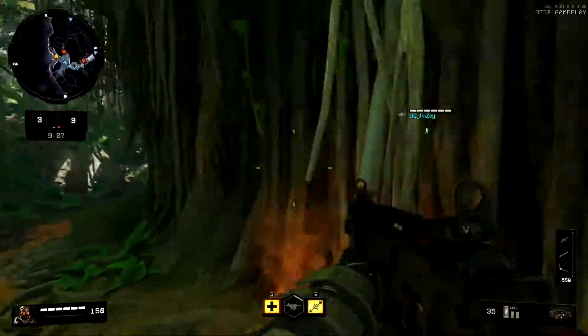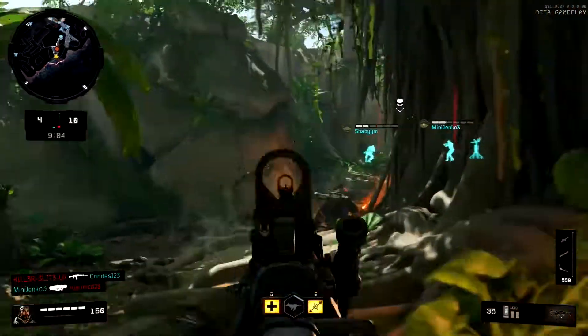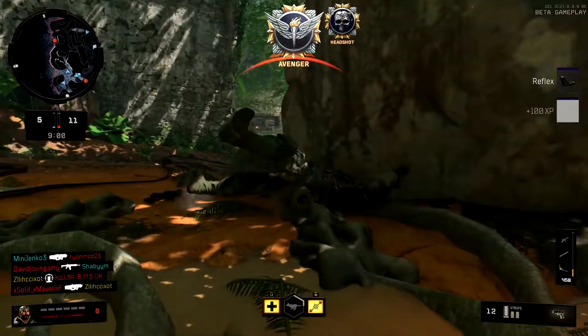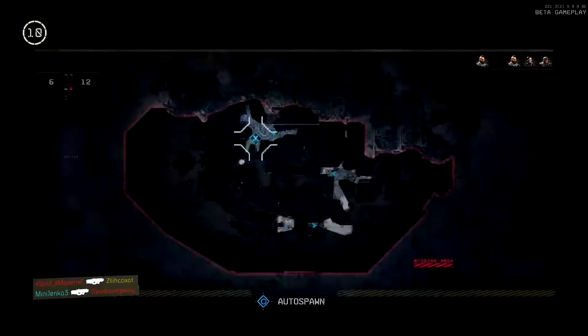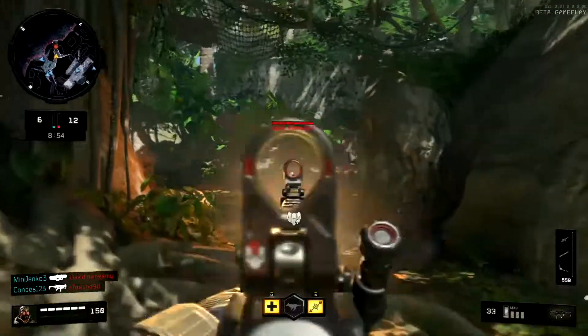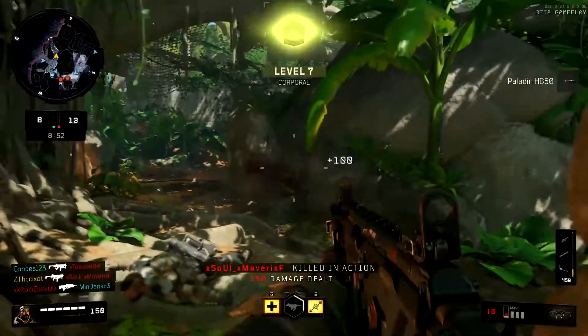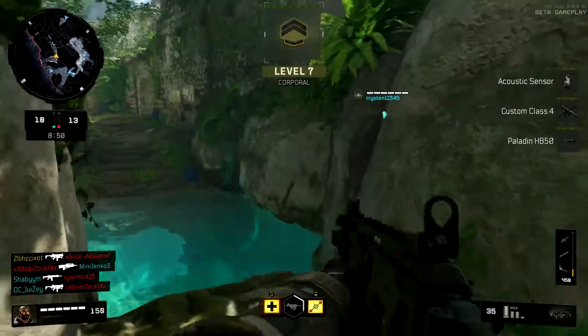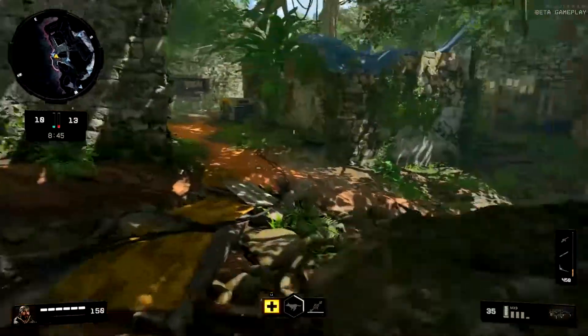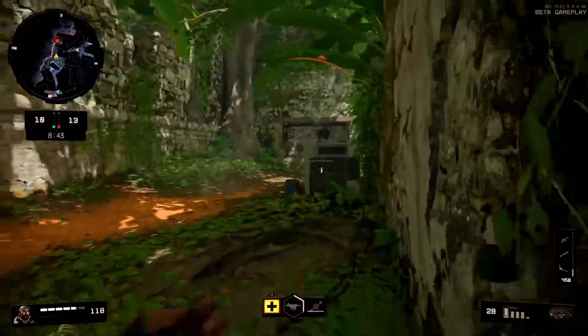If you do not have the stim shot, you are still able to heal - I can't remember what it's actually called in this game so I'll put it on screen, but I'm going to call it the stim for this video. Once you get into a gunfight you can pop behind cover, heal up like I just did right here, and then challenge the gunfight again.